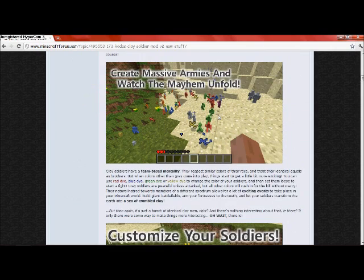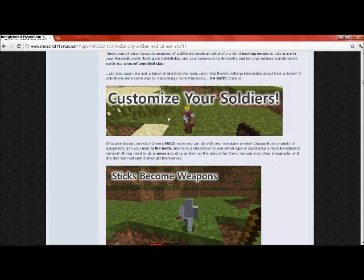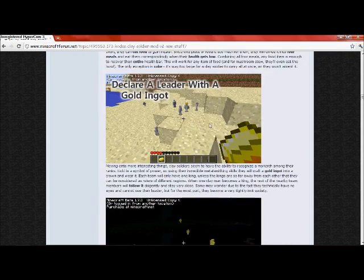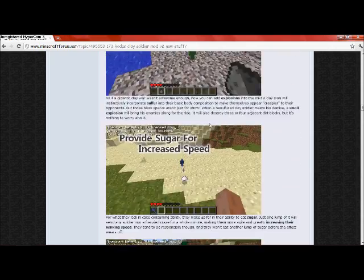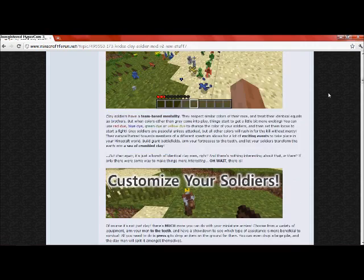It's basically little people in a bunch of different colors, which are like races or territories or something. You can deck them out, customize them, slap them on horses, give them weapons and armor. It's a great mod — I recommend getting it, it was really cool to play around with.